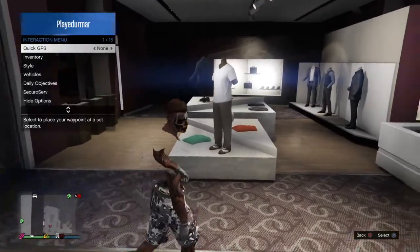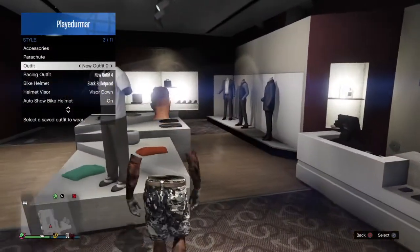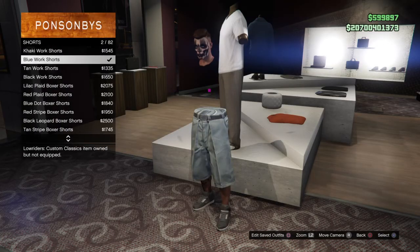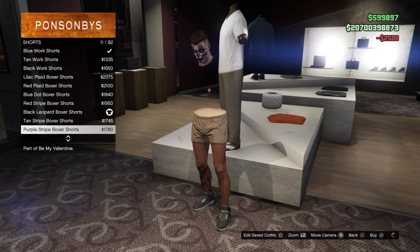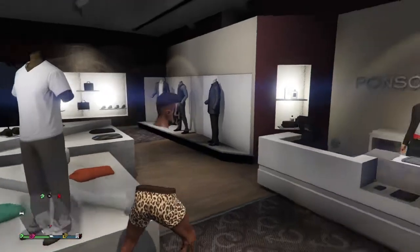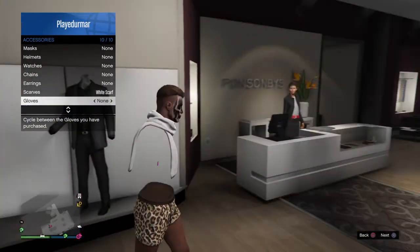To start this off, you just want to go into any clothing store and equip any pants you like. I'm just going to be putting on these black leopard shorts. Then you want to go to watches — wait, sorry guys, you have to get rid of everything first.